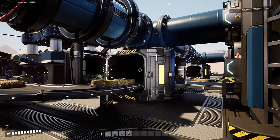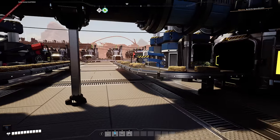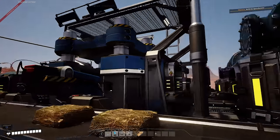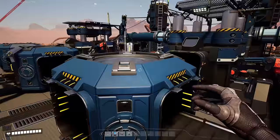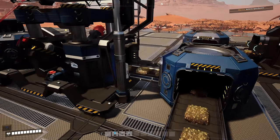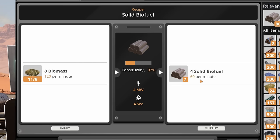It comes onto a 120 belt which then comes into this Smart Splitter. This Smart Splitter sends the biomass as a bypass around this constructor, which is actually consuming the leaves at 60 per minute, making me 30 biomass even though it says 60 because we're only putting in 60 leaves. So we are making 30 biomass, mixing it with the other 30 biomass, and then this whole line is duplicated to make 120 biomass going into this line which then makes solid biofuel.